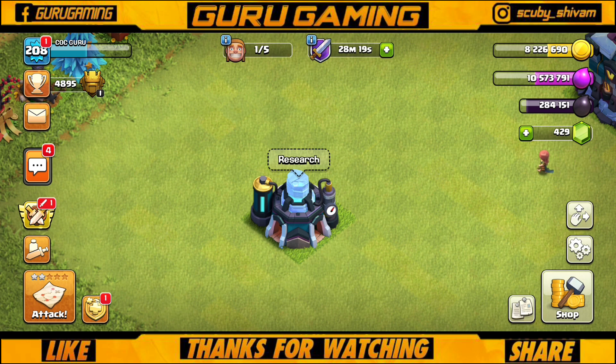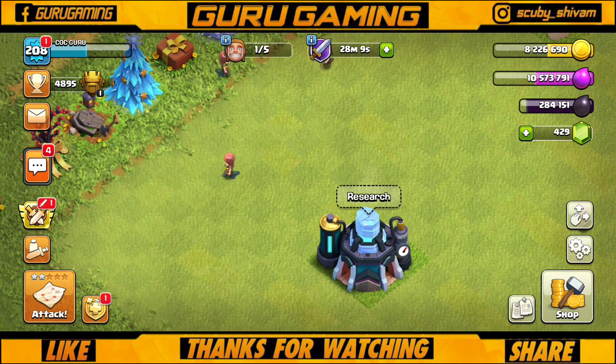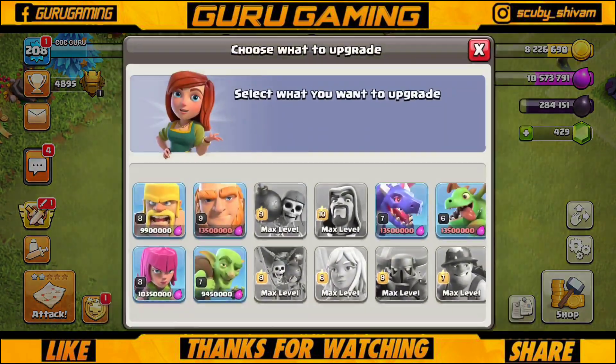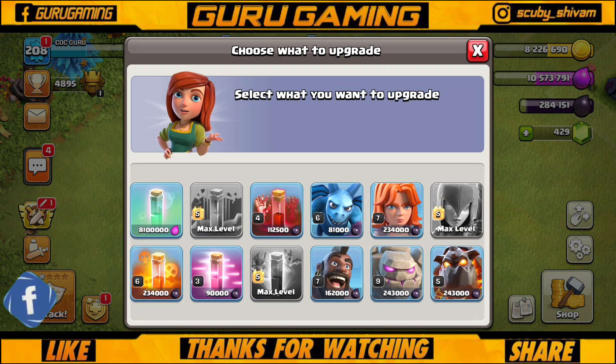Hey guys, welcome back to the channel. In today's video we will upgrade and attack in CWL. The first thing is that we have 2,84,000 dark elixir which we will use. We also have a book of fighting here that we will use for an upgrade.